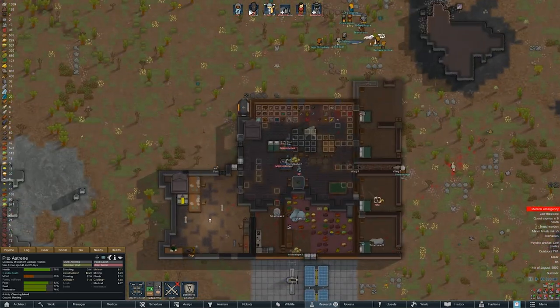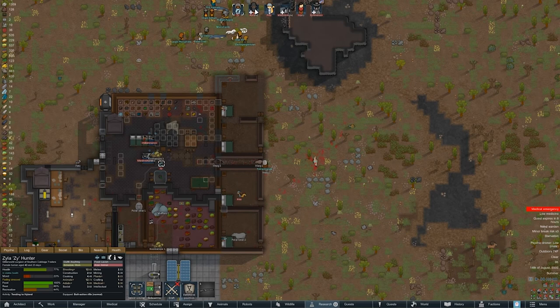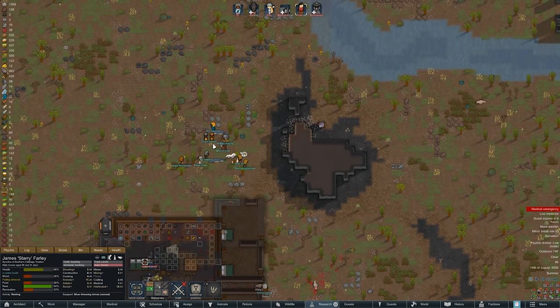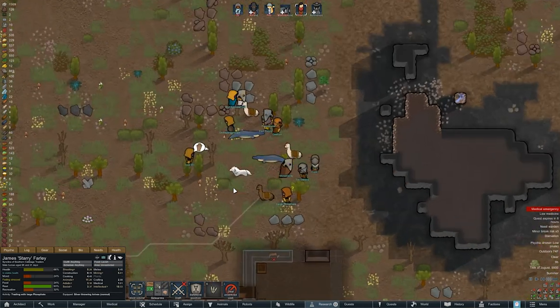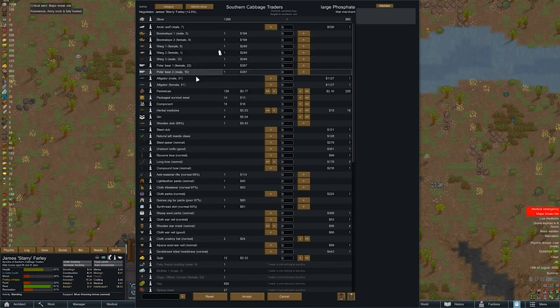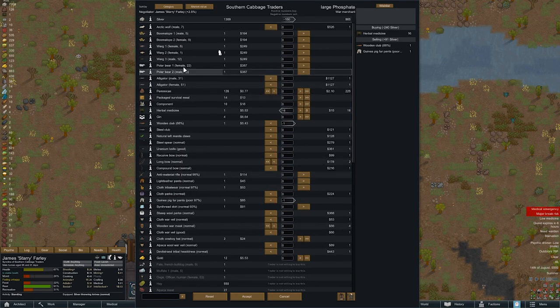Can you come and prioritize bringing him to the right place? Poor colonist — this is why you really need a good doctor. Who is doing the best social? I think it's gonna be you — no, you're needed for tending people. Oh, it's Marble Stone who's the best social. You're going to go out here and trade. I don't care — if they have medicine we need it so bad. Go trade! They're gonna give us crappy prices but we need it.